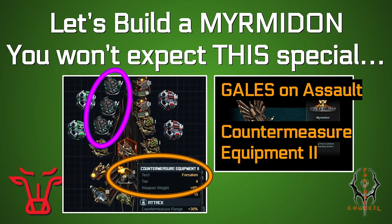This is Let's Build a Myrmidon, which is going to be a super weird video featuring some crazy tech like the Gale-4 on an Assault Ship and Countermeasure Equipment 2, which looks worse than any of the recent countermeasure tech, but there's a very specific reason I'm putting it on here.